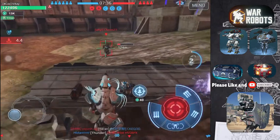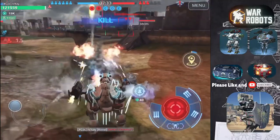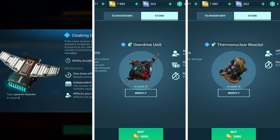The active modules I would recommend to use on the Scorpion are Deathmark and Phase Shift. The best passive modules in my opinion would be Cloaking Unit, Overdrive Unit, and Thermonuclear Reactor.